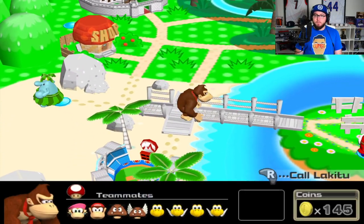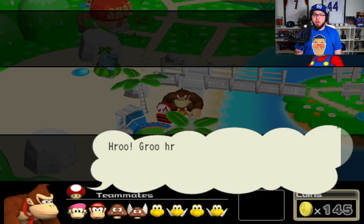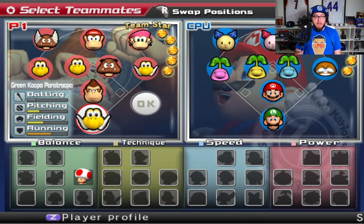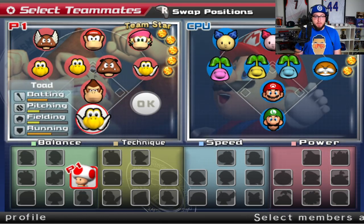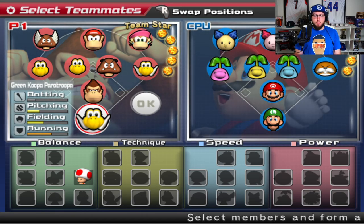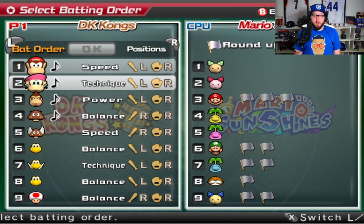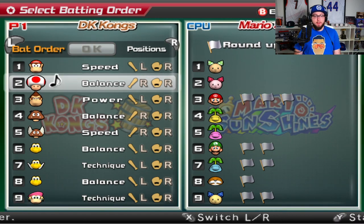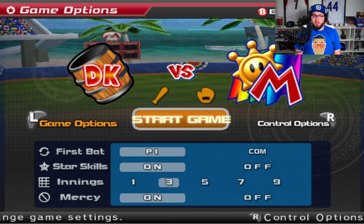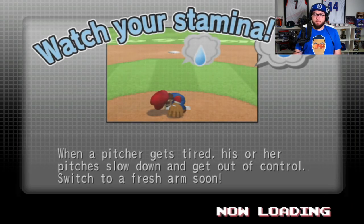We're gonna move around the map. We're gonna check out Mario — I want to add Mario to the team here soon. In the last episode we did get a Toad that we can use on our team. He has good batting, good base running. We're gonna swap out the green Koopa Paratroopa for Toad, get that bat in the lineup. We're actually gonna have Toad bat in the two spot. Dixie's gonna have to bat in the nine spot — her bat just isn't up to par. It's gonna be another three-inning game on normal.